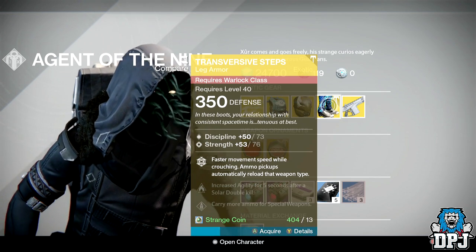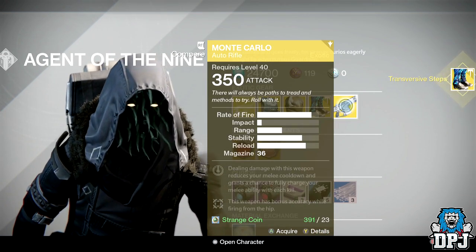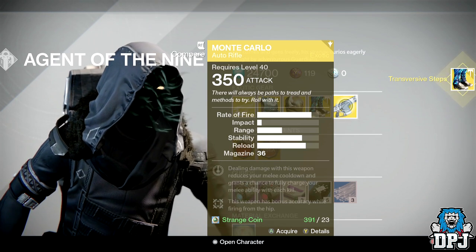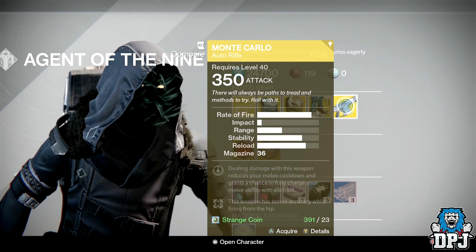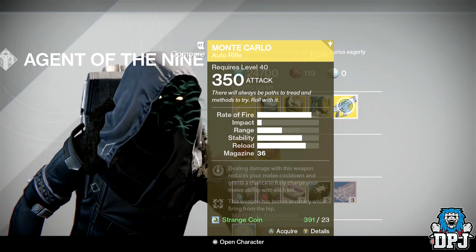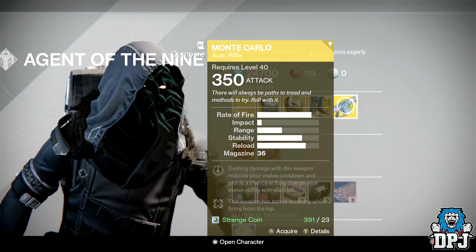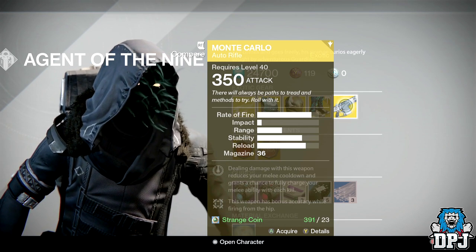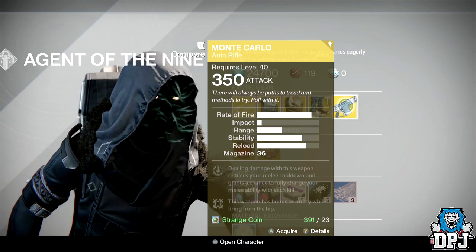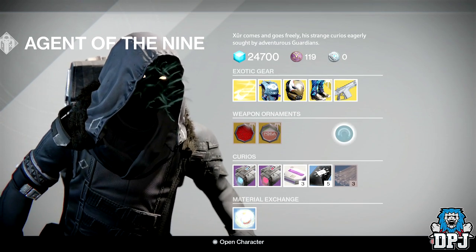The exotic weapon of the week is the Monte Carlo, costing 23 Strange Coins. Everyone knows this weapon — it's quite good, not going to lie. It's actually a lot better in PvP than a lot of people give it credit for. I wouldn't say it's a must-have if you haven't got it, but it's definitely worth a purchase, especially if you've got spare Strange Coins.